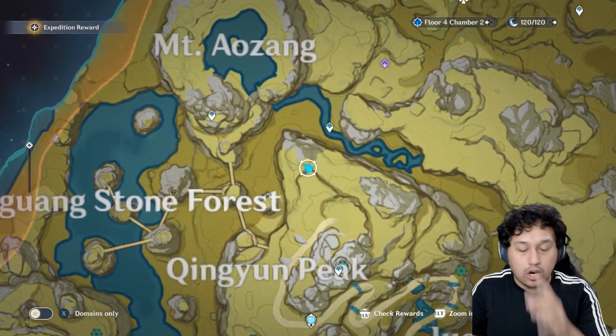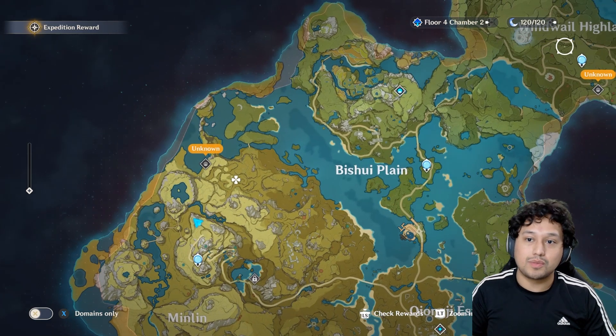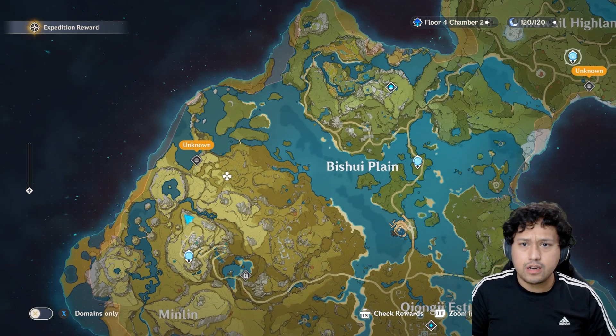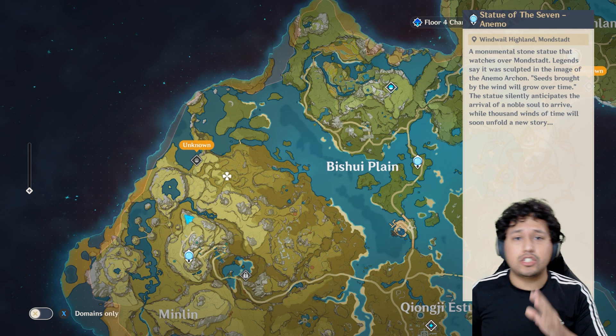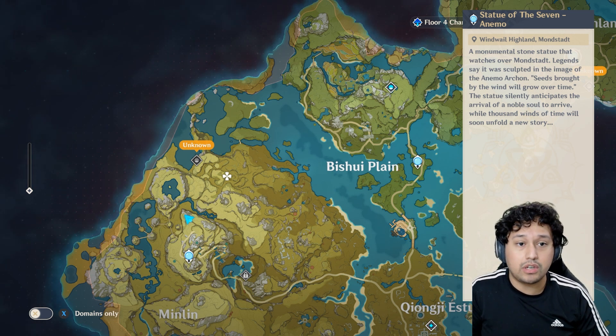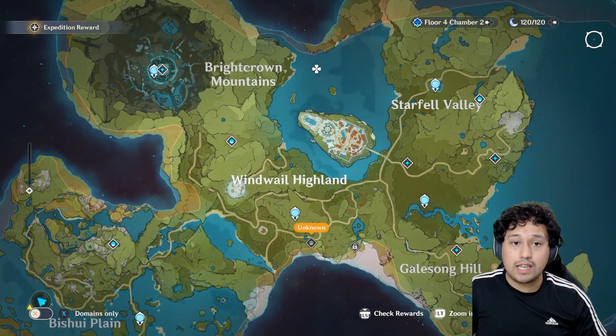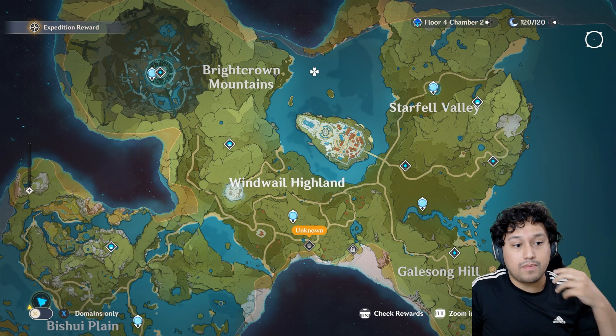First and foremost, I want to talk about opening up the map. As you see here, one thing you're definitely gonna want to do is go to every single one of these Statues of the Seven — as you get these, more of the map will actually be exposed for you.